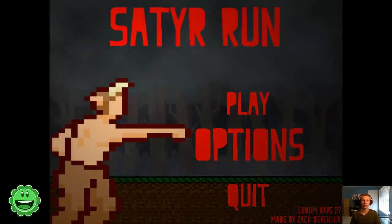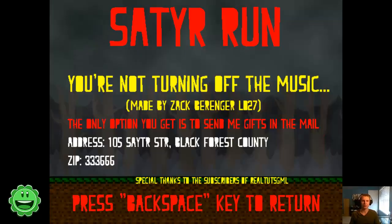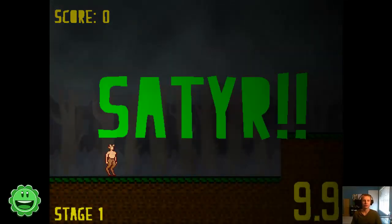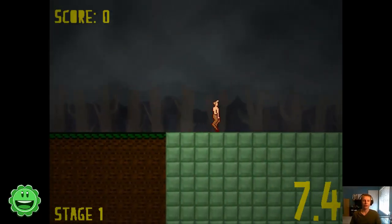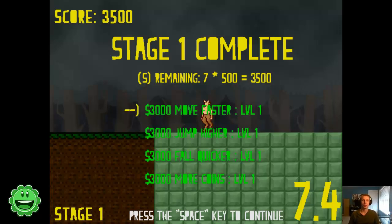The theme for this Ludum Dare I believe was 10 seconds. So the goal of the game is to get from point A to point B within 10 seconds, all through this randomly generated terrain. At the end you get a bonus score and you can pick up coins, and you can upgrade your player based on the currency system in the game.